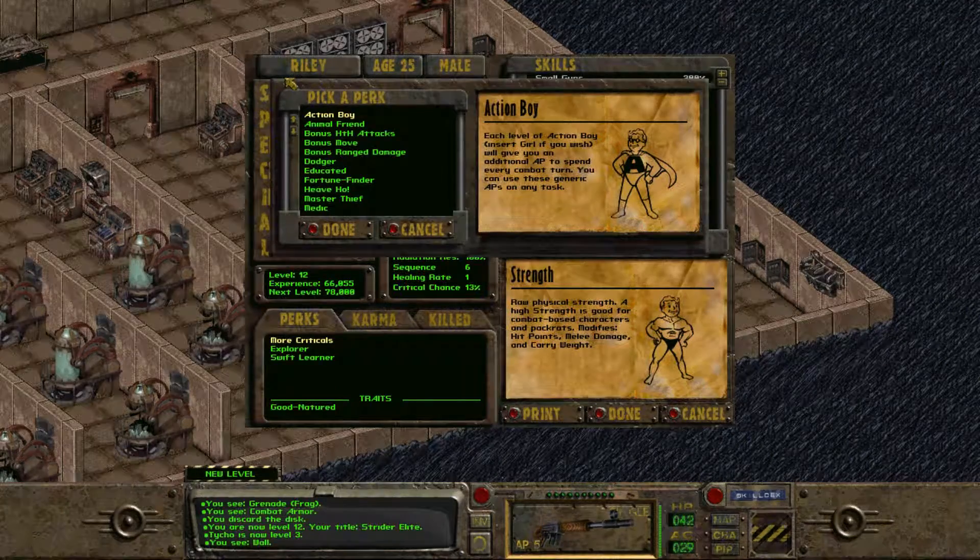Hello and welcome to Moving Parts Gaming. I'm Riley and this is Fallout 1. In case you missed it last time, we finally completed the Glow, uncovered more of the mystery of the FEV virus, killed a whole bunch of robots, got killed once, but we're doing pretty okay now, and uncovered the mother lode of loot — and that's where we left off last time.